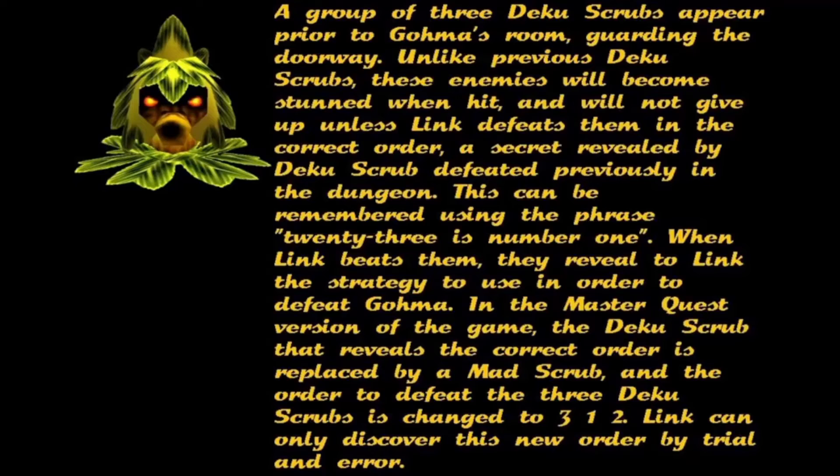A group of three Deku Scrubs appear prior to Goma's room, guarding the doorway. Unlike previous Deku Scrubs, these enemies will become stunned when hit and will not give up unless Link defeats them in the correct order.